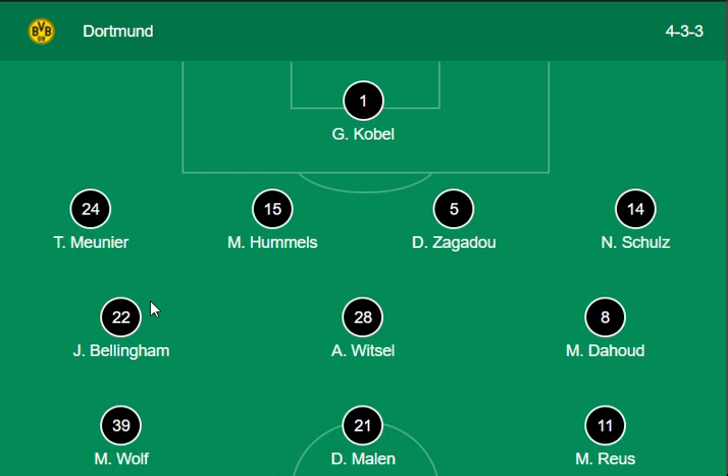Here's the lineup of the Dortmund side. As you can see on the screen, Milan and Rios are the main forwards for Dortmund, and Ritzel, Hund, and Humilis are the defenders. Kobel is the goalkeeper for Dortmund, and they have a 3-3 combination.